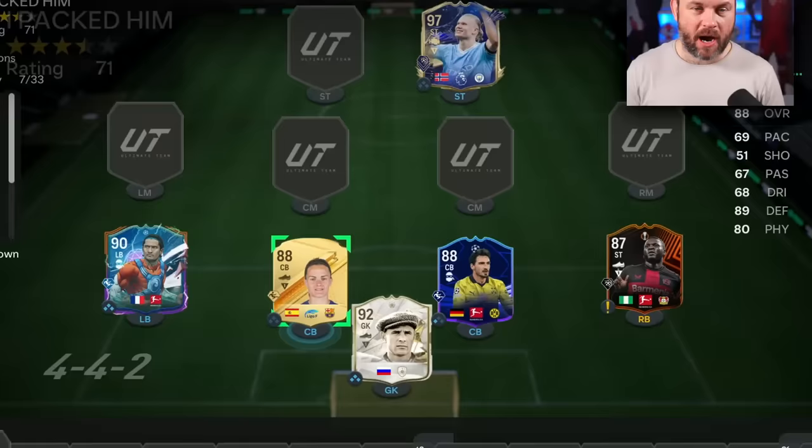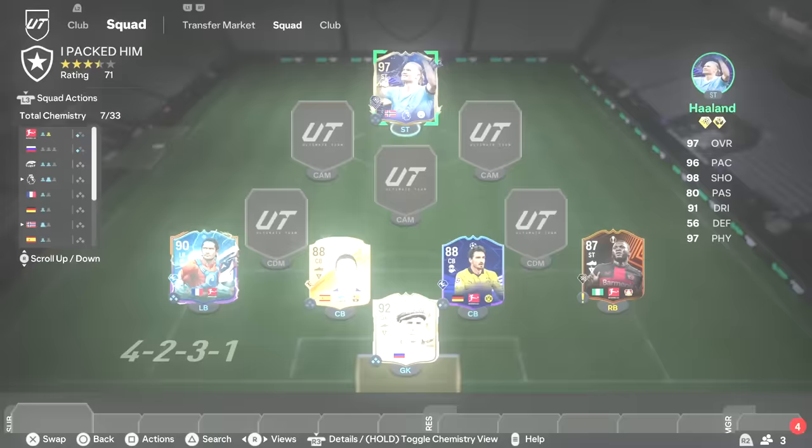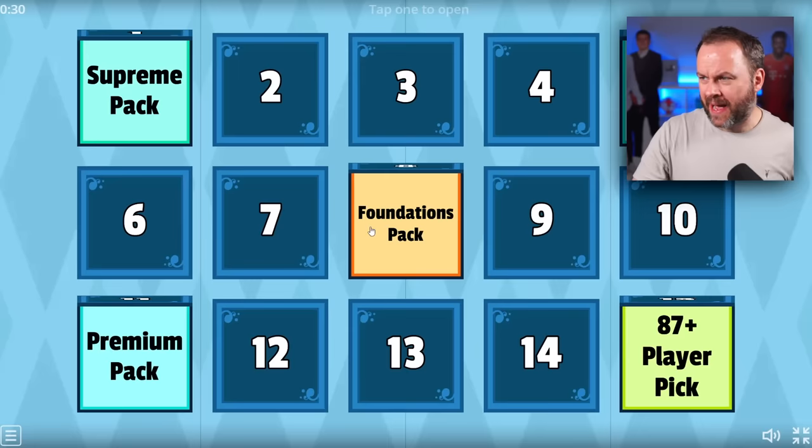We've got five positions left. If you want me to build an amazing squad, like the video right now. And if you're able to subscribe, do it with this close to half a million. I'm changing formations because I don't like this one. Haaland is flying solo today. Let's get our CDMs. With two bronze packs left, I'm going to hit one. I think number two is the icon pick.